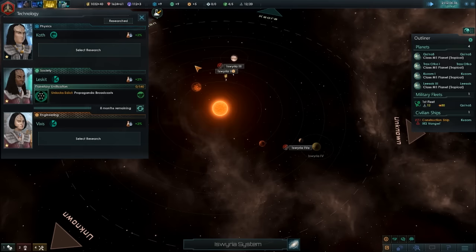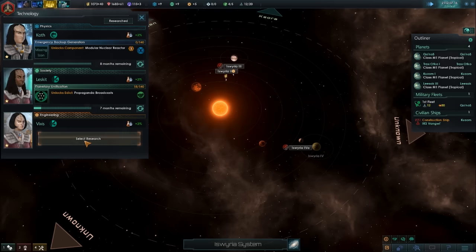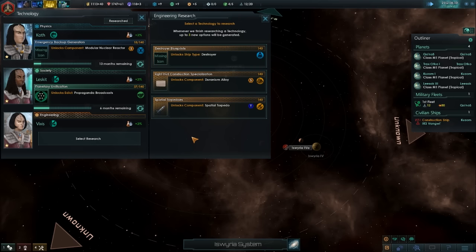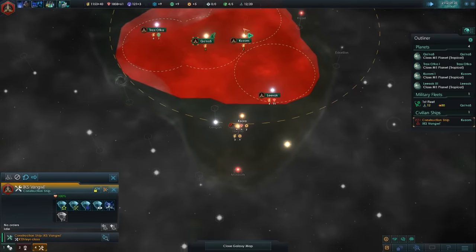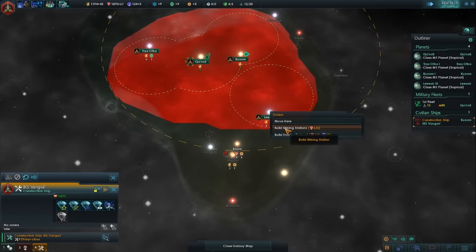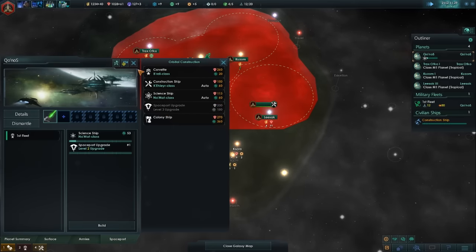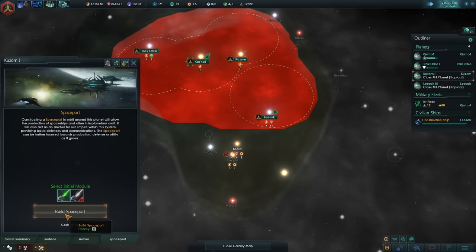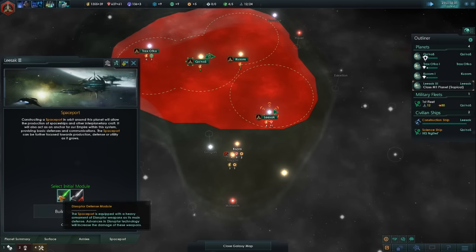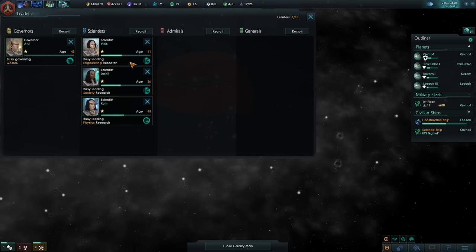We'll go with that. Since we have the credits, we'll build those mining stations — we need another science ship. That's a huge bummer. Let's go ahead and take a look at the leaders and grab another scientist.